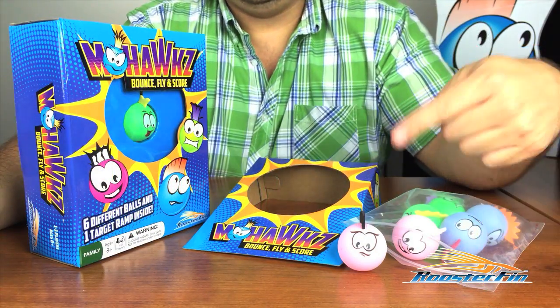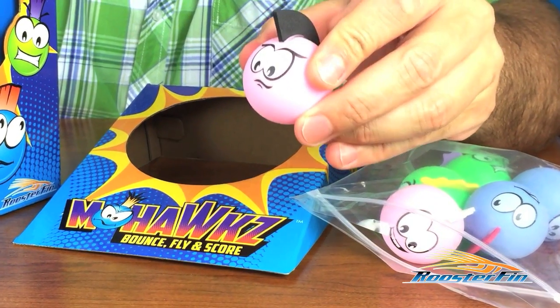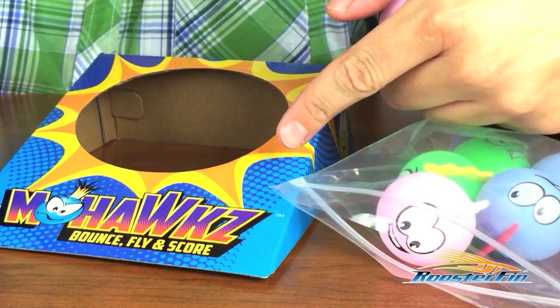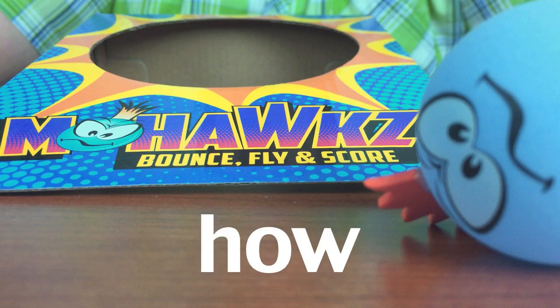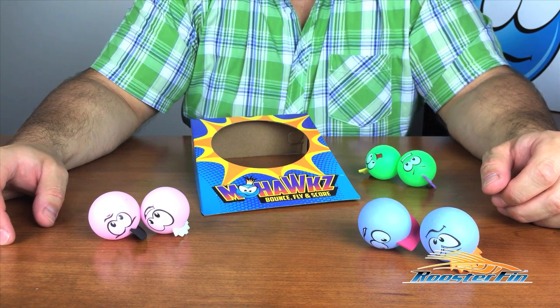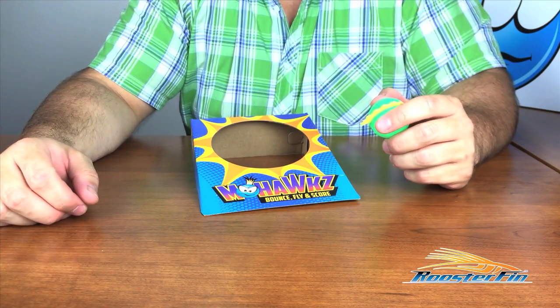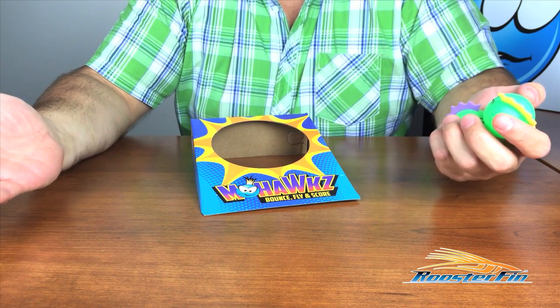Mohawks comes with six different balls and one target ramp. To start the game, each player takes a set of balls, then place the target somewhere on the table.